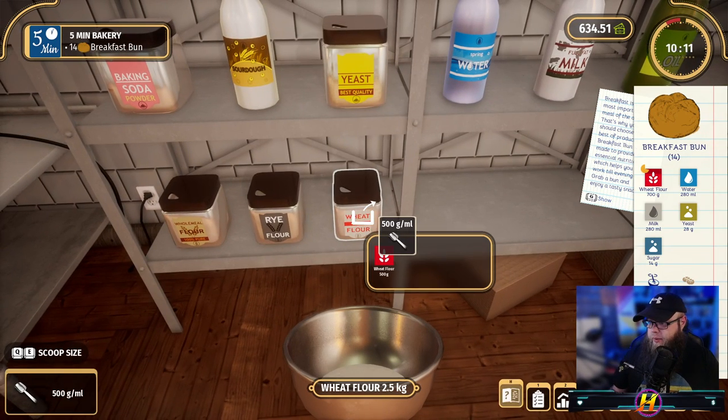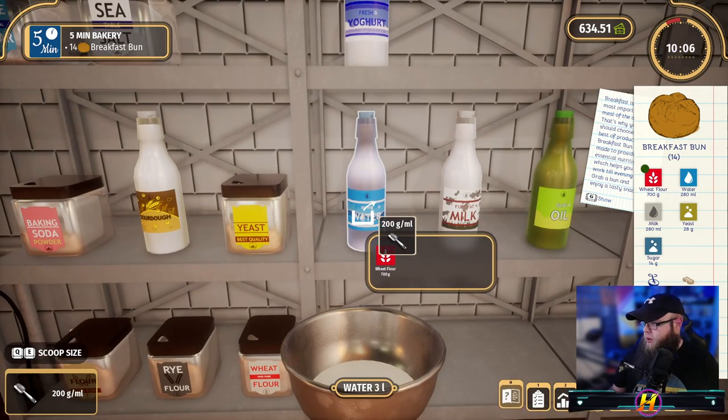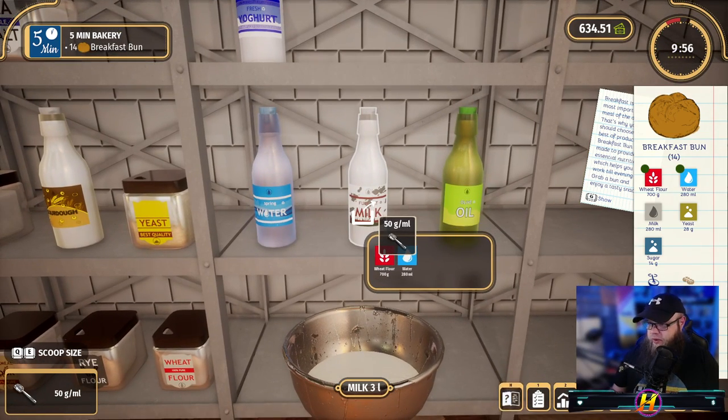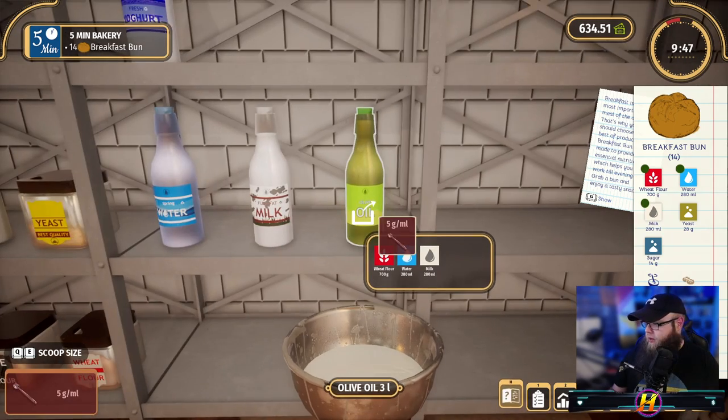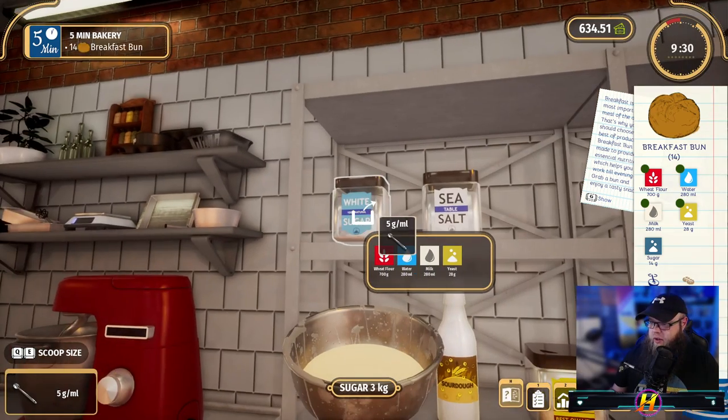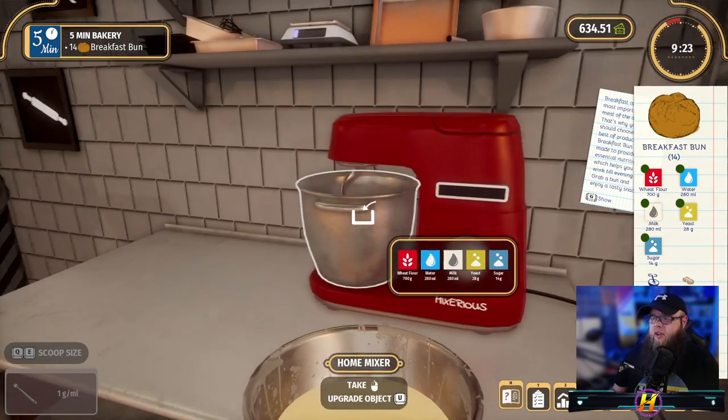Found the flour. We need 700 grams — so 200 and then 700 — we need 280ml of milk, we need 280 again, all good. And we need 28 grams of yeast, all good, and 14 grams of sugar. And there we go, there is our mix.